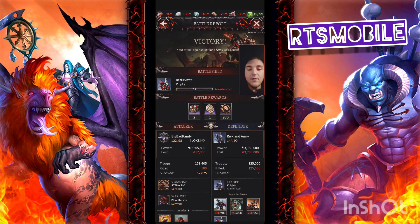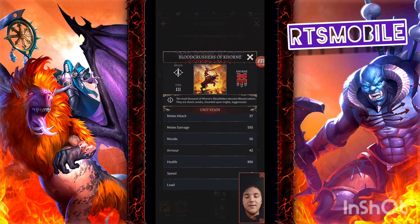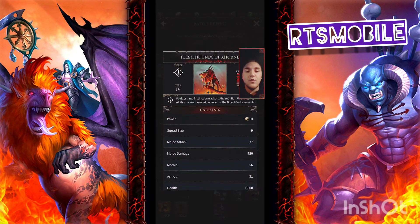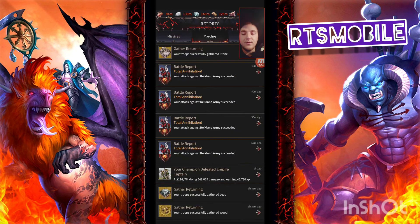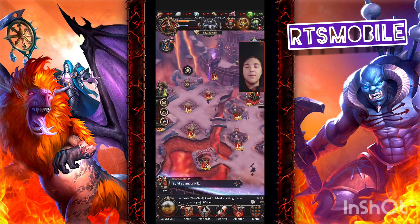You can see here I send a few hundred Blood Crushers of Khorne, and that way they can take the hit for me. They're much cheaper to heal than my Flesh Hounds of Khorne. They do decent damage — their damage isn't terrible. So 500 Blood Crushers of Khorne really isn't a big deal; it just saves me a ton of resources and they heal way quicker than your hounds. Let me show you what that looks like healing cost and speed wise.